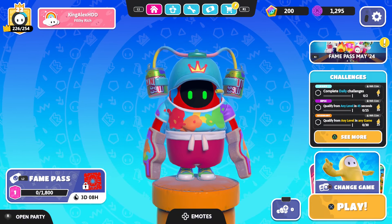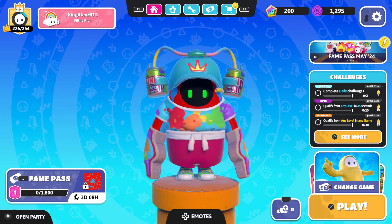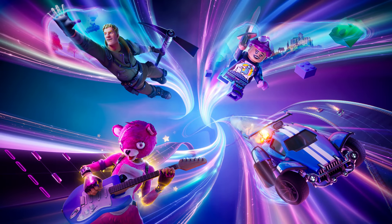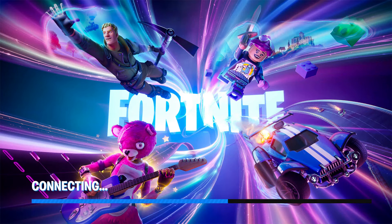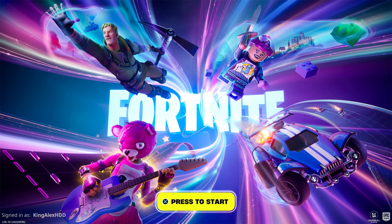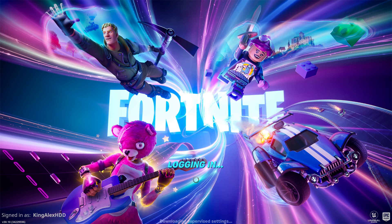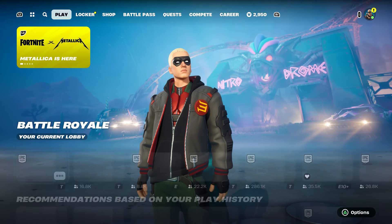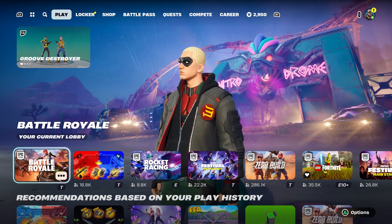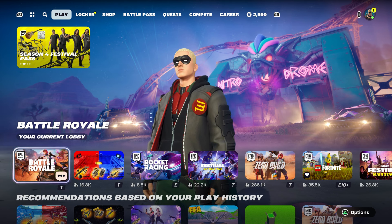As soon as you sign into your account, go to Fortnite. I'm going to show you how to get the Invisible Stairs emote too, so we can get all of this stuff. I'm going to show you how to enter this code so you can get the Invisible Stairs emote, the lobby track, the pickaxe, and the Splashy back bling.